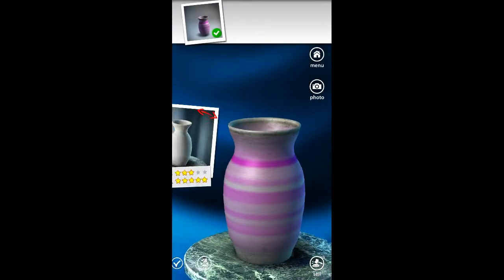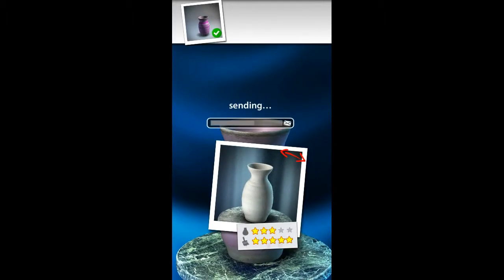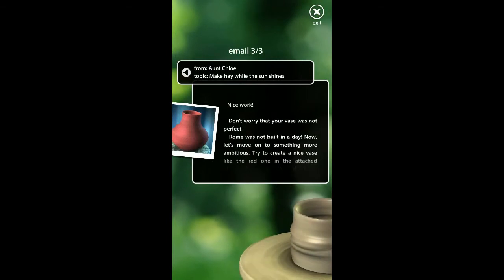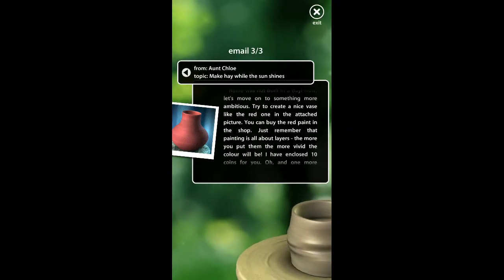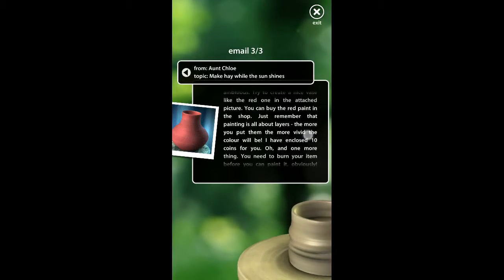Send order. So this is the one that actually looked like the picture. I'm sure we weren't supposed to color it, but let's see what they say. 'Nice work — don't worry that your vase was not perfect. Rome was not built in a day. Now let's move on to something more ambitious — try to create a vase like the red one in the attached picture.'